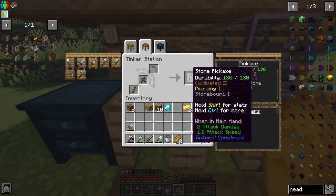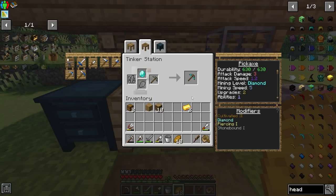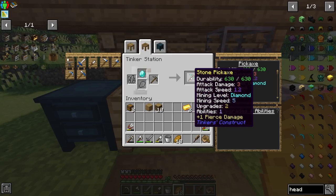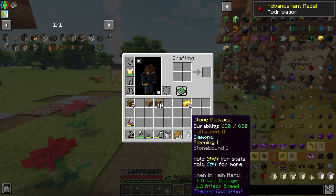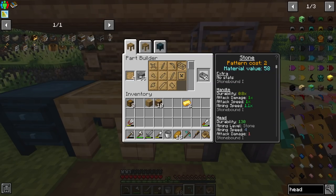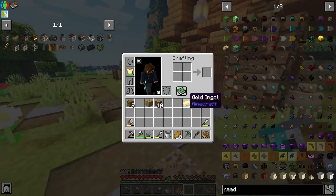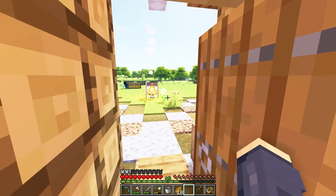We're going to combine this and make a very simple stone pickaxe. With this stone pickaxe I should be able to add a diamond upgrade, giving it a mining level of diamond. Without it, it's just stone mining level. The durability is 130, but with the upgrade it bumps up to 630. We still have two upgrade slots, so I can put speed on it and keep this pick for a long time. As long as we have cobblestone, we can make stone repair kits and just repair our pick — so this is actually a really good starting pick, better than iron.